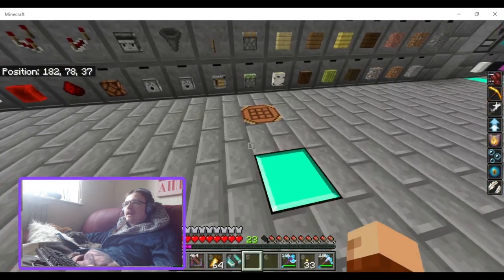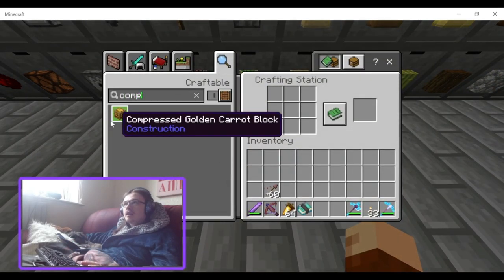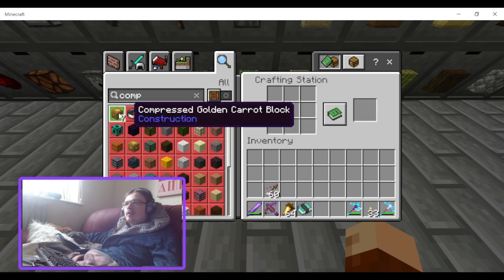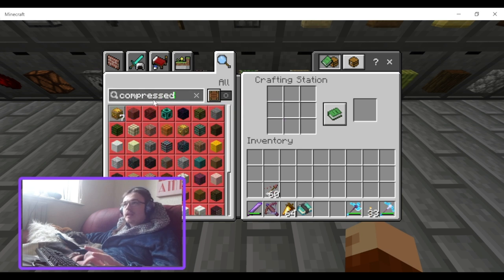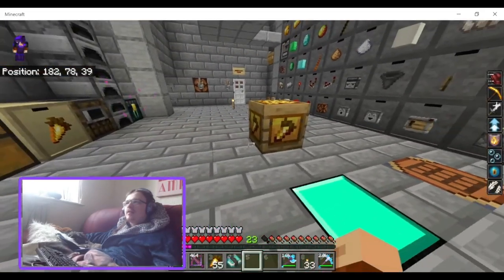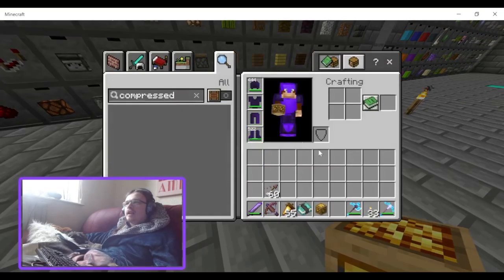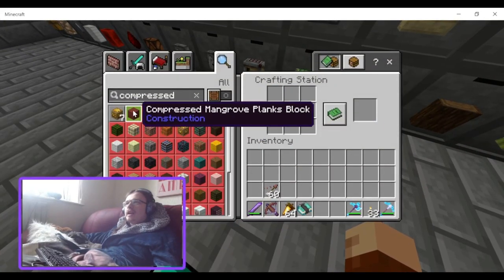This is a very simple add-on that doesn't even really need a guide. You can make compressed golden carrots — there's a golden carrot shown on the side, and it's basically described as a barrel full of golden carrots.